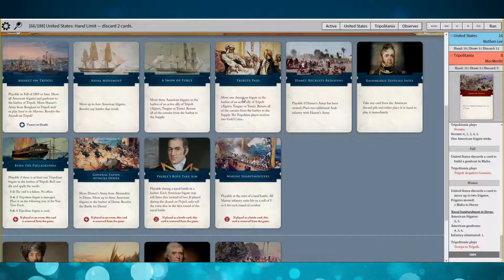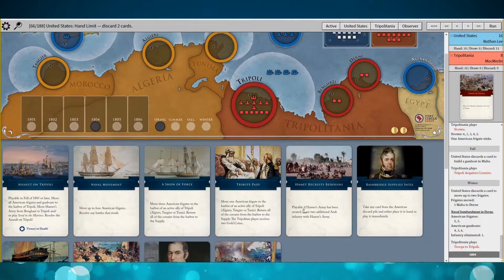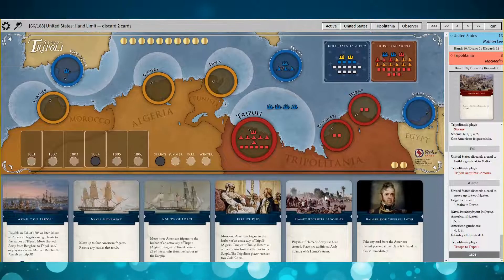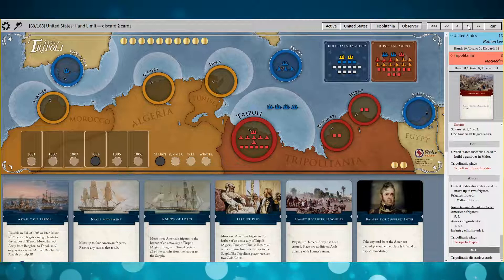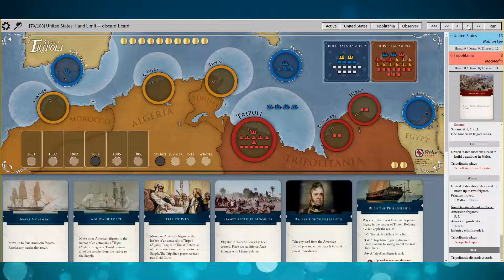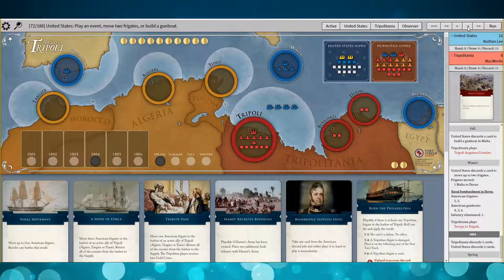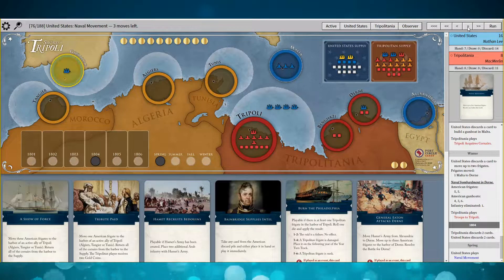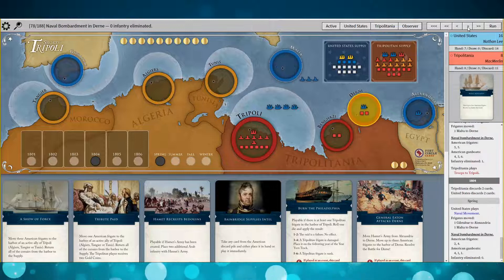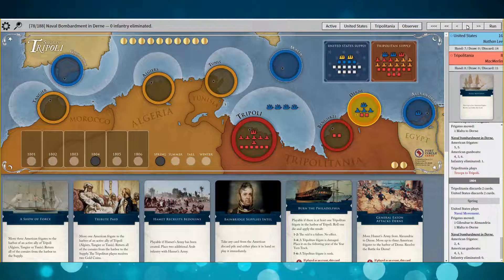I've got Show of Force and Burn the Philadelphia in hand, plus Hammett Recruits Bedouins and a few other things — some decent cards. So I played Naval Movement: I'm going to bombard and get set up in Alexandria. I should have done that last turn, but I bombard and totally miss.